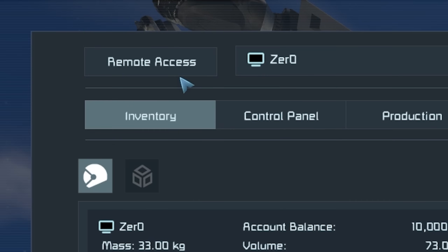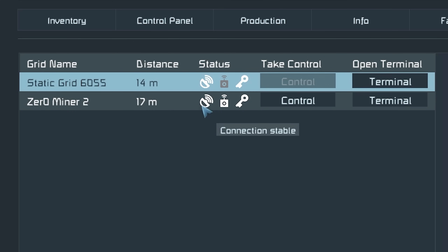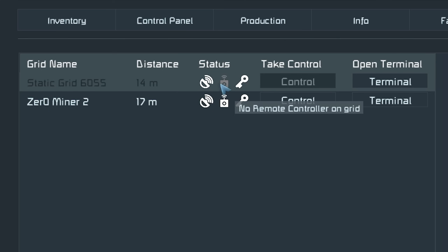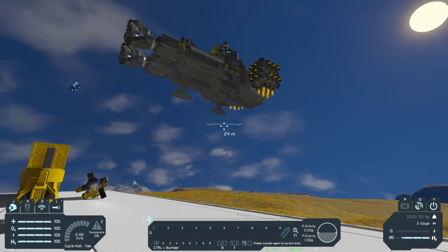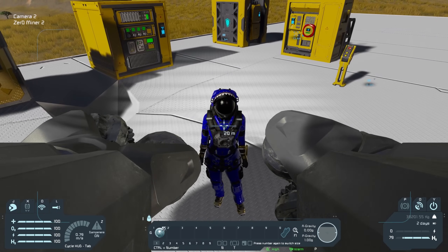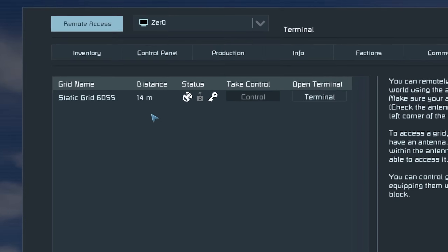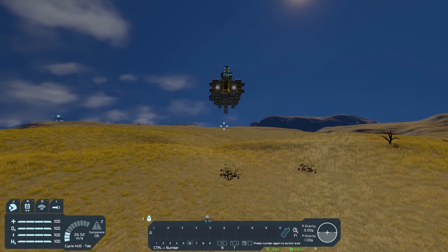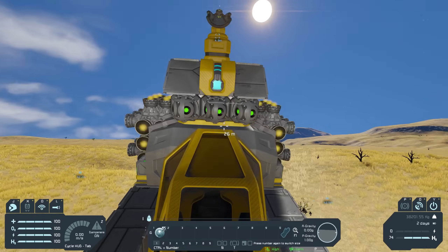If I jump back down and go to my terminal, press remote access at the top, I can see two grids: Zero Minor Two and the static base grid. Next to each grid you can see status — Zero Minor Two shows connection stable, ownership is correct, and remote control is ready, which indicates the grid has a working remote control block. If you're ever having problems connecting, this status panel should help you work out why. If I press control and move my mouse, my mining ship moves around. I can add my camera to the toolbar, and I now have full control of the ship as long as I'm within antenna range. Toggling off your suit antenna immediately disconnects you from remote control.